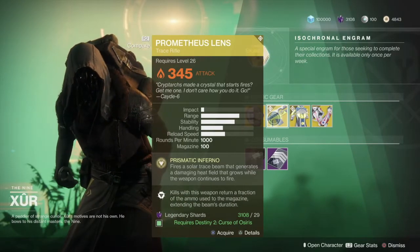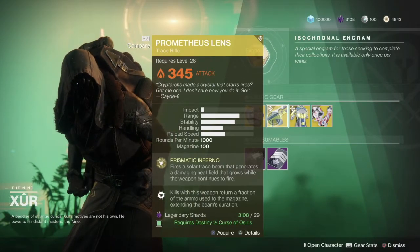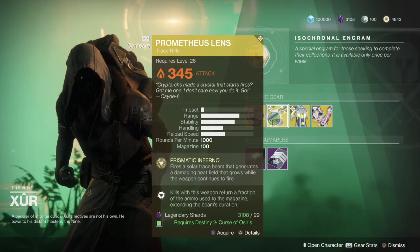We have Prometheus Lens, the trace rifle. It fires a solar trace beam that generates a damaging heat field that grows while the weapon continues to fire. So pretty good weapon there — definitely pick that up if you don't have it already.